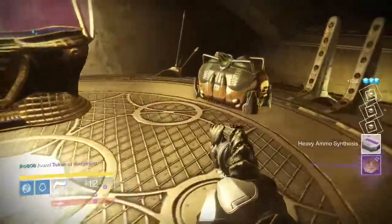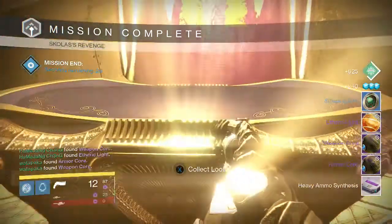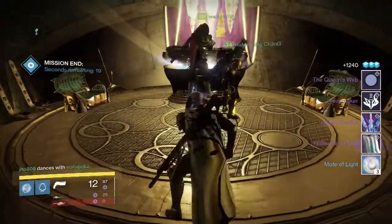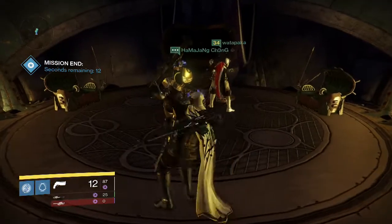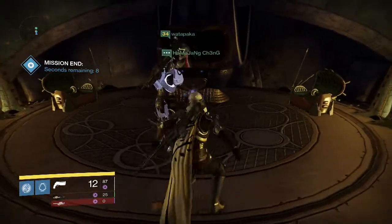This is my Hunter once again on the level 35 Skolas's Revenge. We get the Etheric Light, Weapon Core, and Armor Core like usual — no treasure keys on the side chest. And then we get the Queen's Web Shader, Kell Breaker Emblem, and the Ship. I believe I also got the Her Courtesy Shotgun, which was sent to my Postmaster because my special weapons were full.